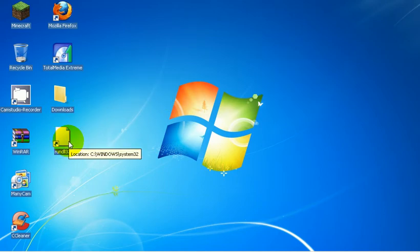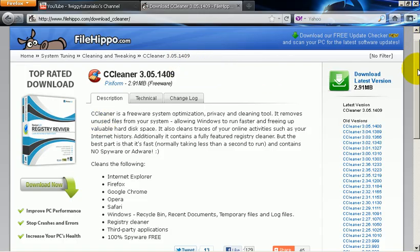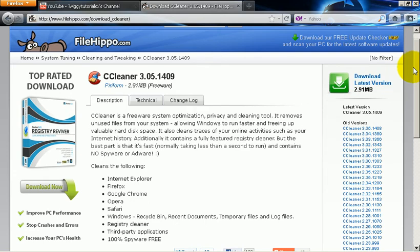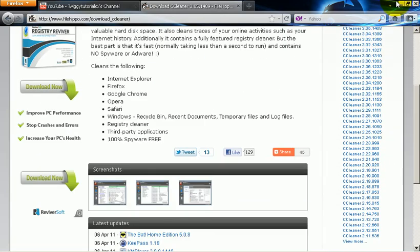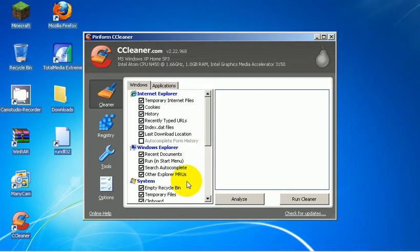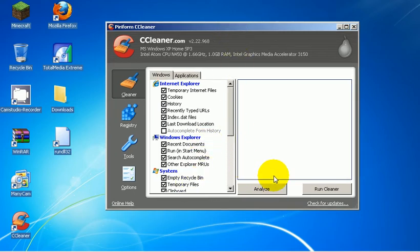First thing — everything will be in the description by the way. So the first thing to do is to get CCleaner, our link will be in the description. There it is, CCleaner, download latest version. Pretty much what you do — it's really good, it makes your computer faster. You can analyse or just run clean and it clears it all really quickly.